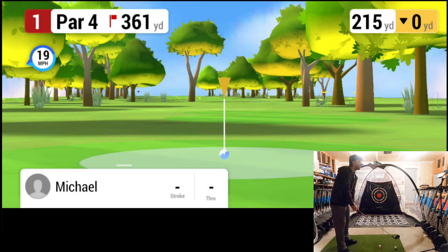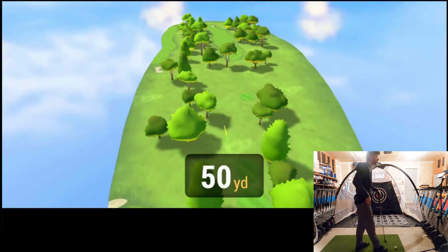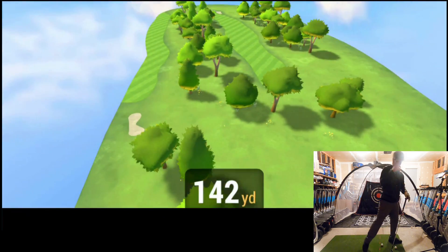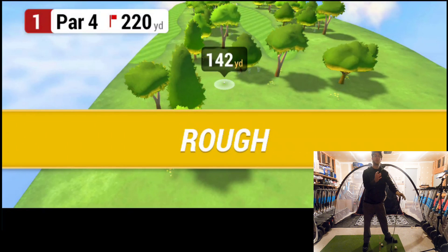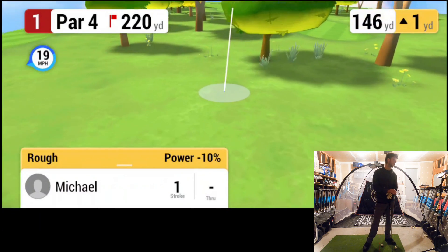We've got the five iron — see if we can get some distance. We're going for 215 yards, hopefully we don't hit that tree. Take this one nice and easy right off the tee. We got the tree. I've definitely seen worse shots but I've also seen better shots. The five iron's not going to play very nice for us today.